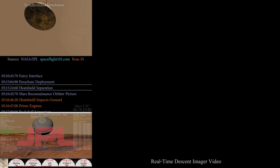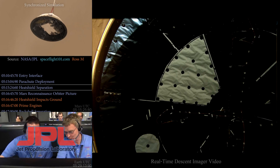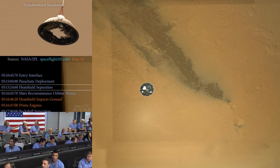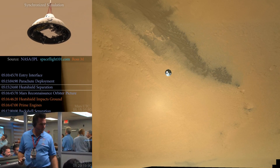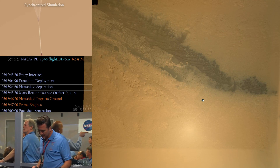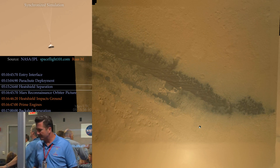We are decelerating. Wrist mode under a parachute. We are at 150 meters per second. Dynamics phase. Come back again with wrist mode dynamics. Wrist mode is nominal. We are at 9 kilometers and descending.